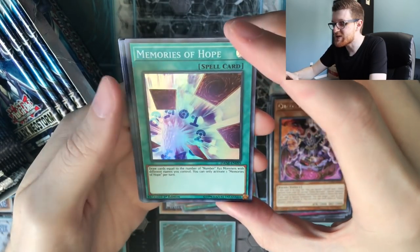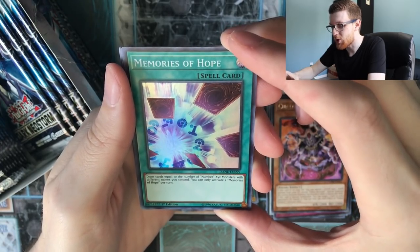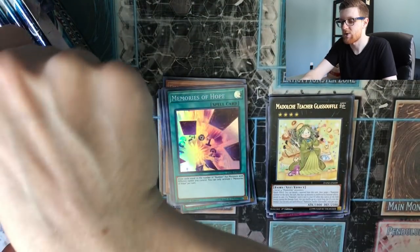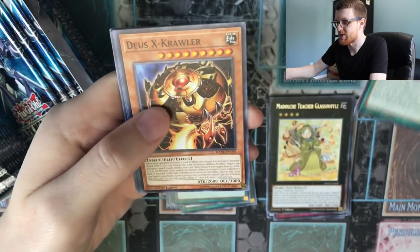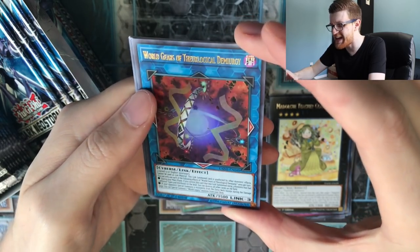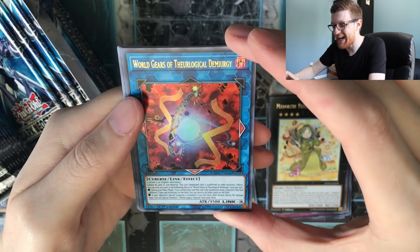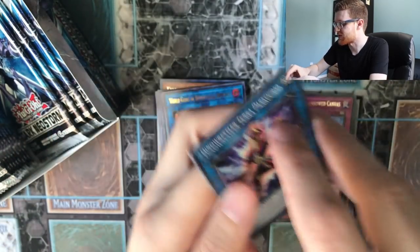Memories of Hope — you draw cards equal to the number of Number Xyz monsters with different names you control. So if you have a way to spam them, that's pretty cool, but nothing too crazy. There's also the new Medulce Xyz, which is actually not too bad. I don't know if you can spam enough cards to make Memories of Hope good, but it's something. And there is our next ultra rare: World Gears of Therological Demergy. What a name. The card is okay — pretty interesting for what it is. And then we have a Weather card.